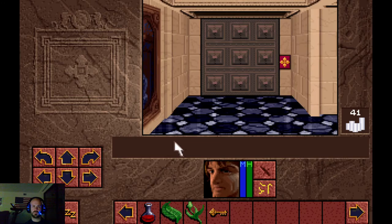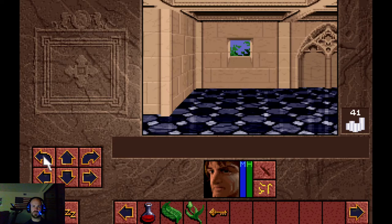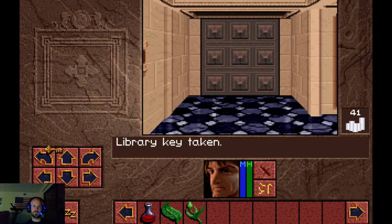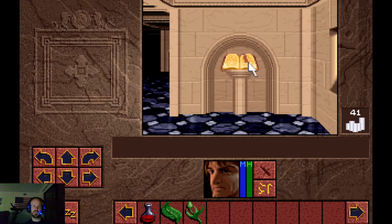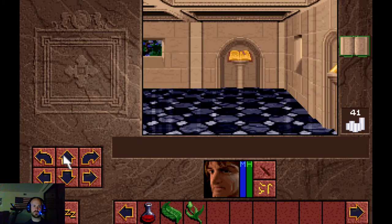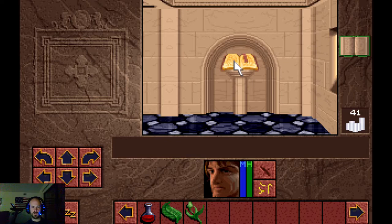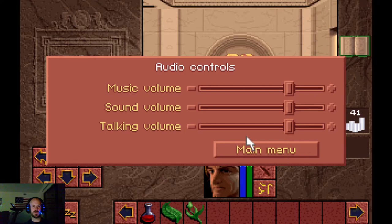We explore the throne room and find Richard's great-grandfather Ludwig depicted in a tapestry. The kingdom is descended from the Talamari. We find the magic atlas - technically you do not need to pick it up, but I cannot imagine how difficult this game would be without it. It is essentially blank now, but anywhere we go the book will fill in behind us, making navigation much easier. Now I'm going to read through these books and enable closed captioning.